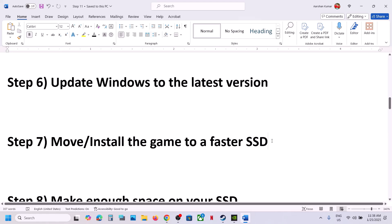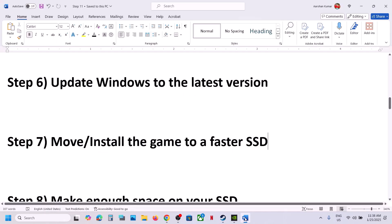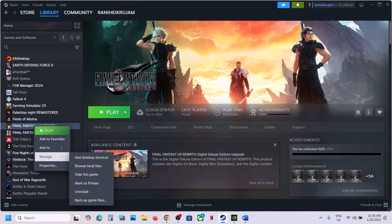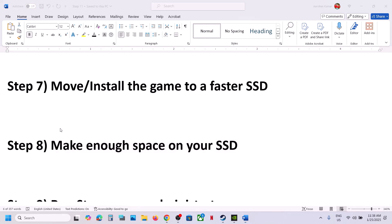The next step is to move or install the game to a faster SSD. If the game is installed on an HDD, try installing it to an SSD. Go to Steam, then Settings, then Storage, find the game in the list, and move it to an SSD or C drive. If that doesn't work, uninstall the game and reinstall it to the SSD. Also make sure your drive has enough free space.